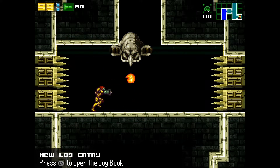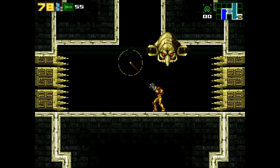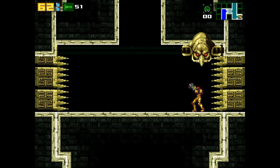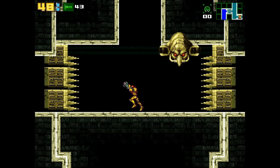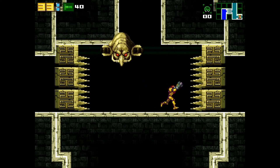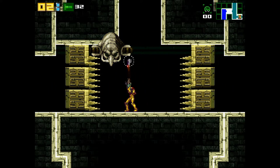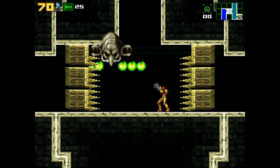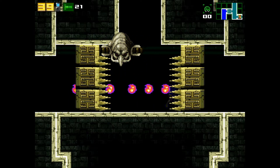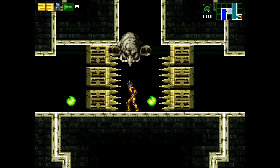Once you realize the gimmick — occasionally his eyes will glow. If they glow yellow, he drops a fireball that spreads across the ground and you can just hop right over that. If they glow green, you need to stand right underneath the head. If it glows purple, you need to duck down. If it glows blue, you just can't be underneath the head. It takes me a little bit to cotton on to that fight. The biggest danger here is the walls and not the Guardian. This isn't my best performance, but it's such an easy boss that you would have a hard time getting a game over against it.